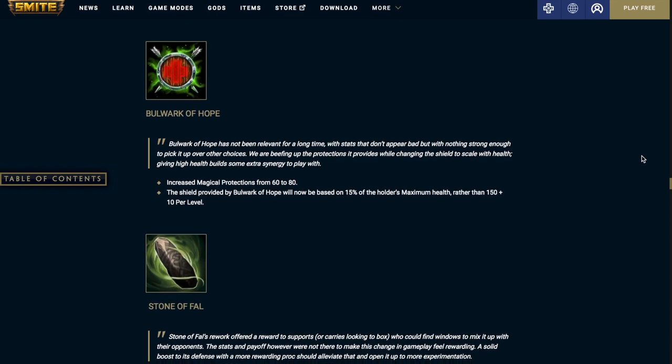Bulwark of Hope — I think this is the largest buff in the patch. It increases the magical protections from 60% to 80%, and the shield provided will now be based on 15% of the holder's maximum health rather than 150 plus 10 per level. It's the biggest change because it's receiving 20 additional magical protections, and late game if your support or solo laner has about 5000 health, the shield is going to be about 750 compared to the previous roughly 350. So all around a pretty substantial change.